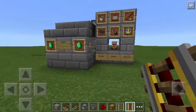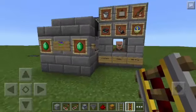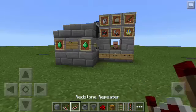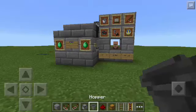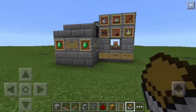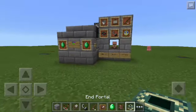Here are the things that you need to make a trade machine in Minecraft Pocket Edition. The first one is any block of your choice — here I'm using Stone Bricks — Redstone Comparator, Redstone Repeater, Dropper, Hopper, Redstone Dust, Chest, Rail, Powered Rail, Minecart with Chest, Item Frame, Emerald, Villager Egg, and Portal Frame.